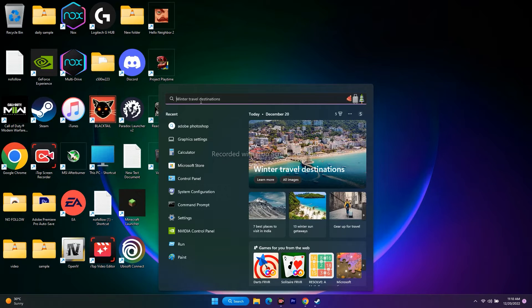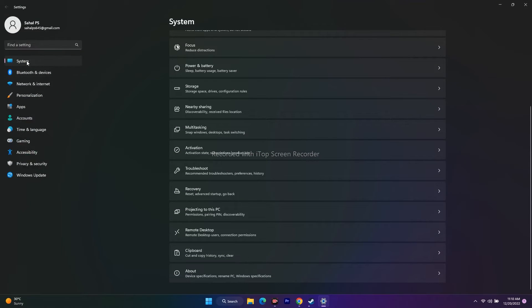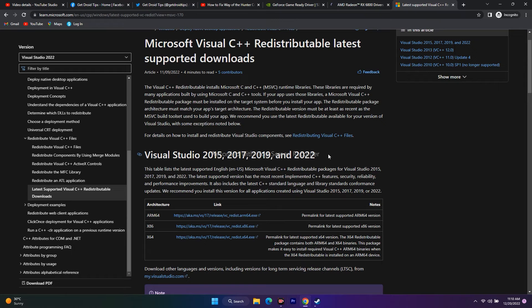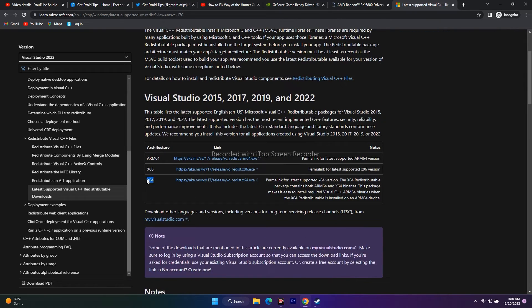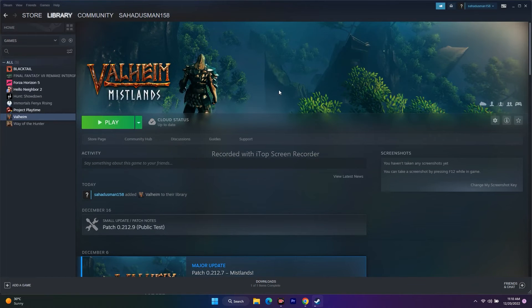In Settings, scroll down, select System on the left, then go to About. You can see your system type — in this case it's a 64-bit operating system. Go back to the link; since my laptop is 64-bit, I download the 64-bit version. If you're on 32-bit (x86), download that one instead. Install it, restart your PC, go back to Steam, and try launching the game.